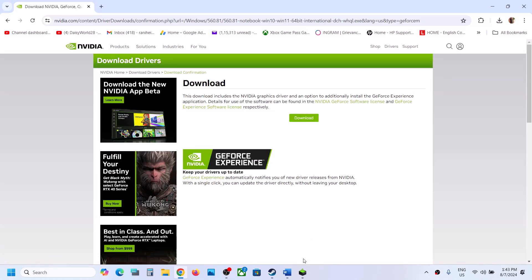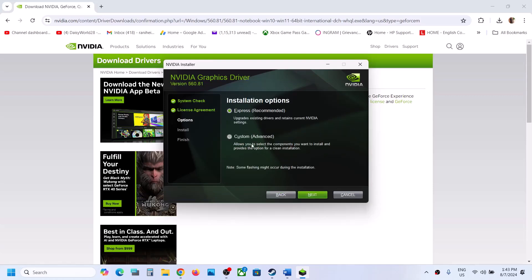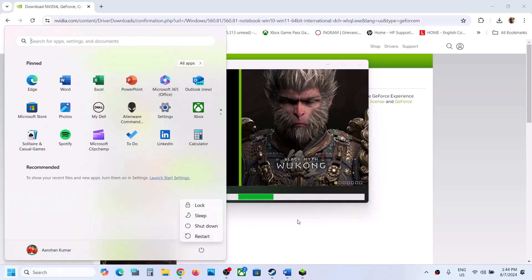Once the download is complete, run the exe file, click Yes to allow, then click Agree and Continue. Select the Custom option, click Next, and make sure you put a check on 'Perform a Clean Installation.' Click Next and let the installation complete. Once done, restart your computer, then launch the game and check.